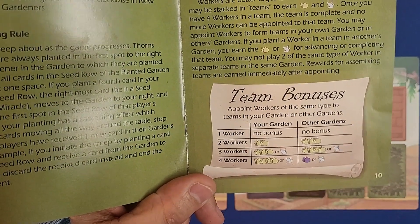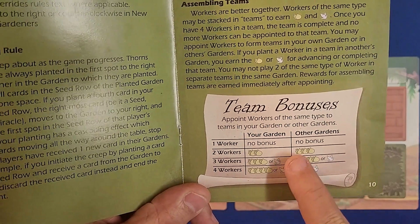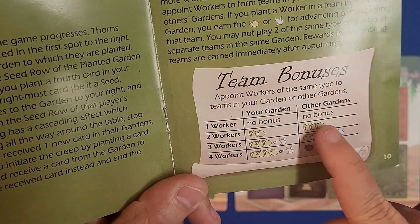If you put a second worker on a slot you get two bonus fruit. If you do that in another player's garden — say they had a trader and you placed another trader there — that grants you three fruit.